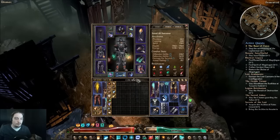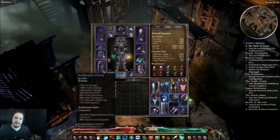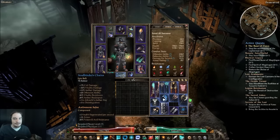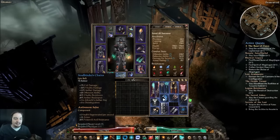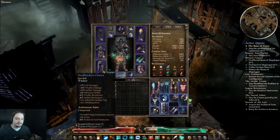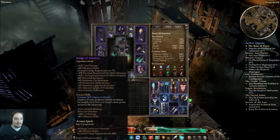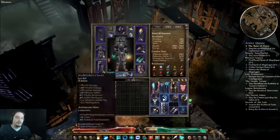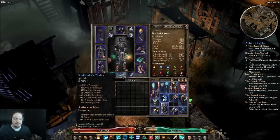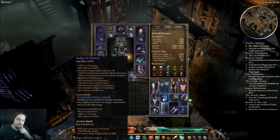The belt will probably never get replaced by a legendary because plus 3 to Disintegration brings us up to 22/12, and plus 1 to Albrecht's Aether Ray is our core ability. If I found a Badge of Mastery with plus 3 to Albrecht's Aether Ray, I'd consider swapping the belt for a more defensive option. You can craft Badges of Mastery, and a really well-crafted one with plus 3 and plus 2 could open up all sorts of gear options elsewhere.